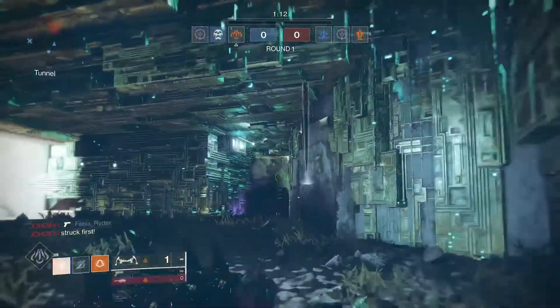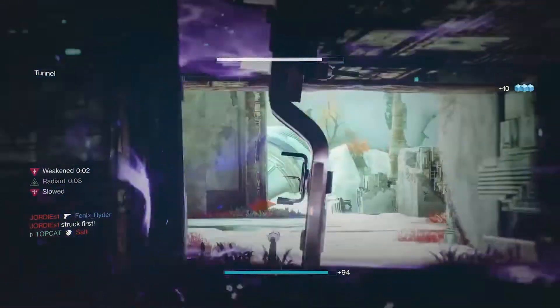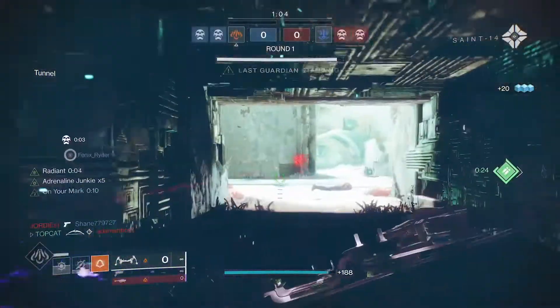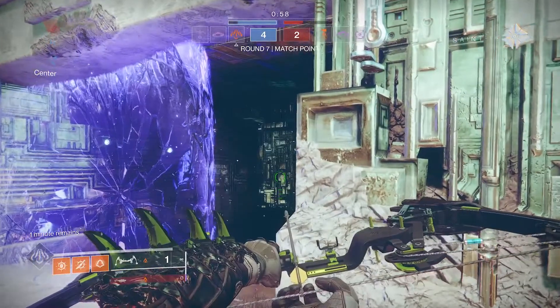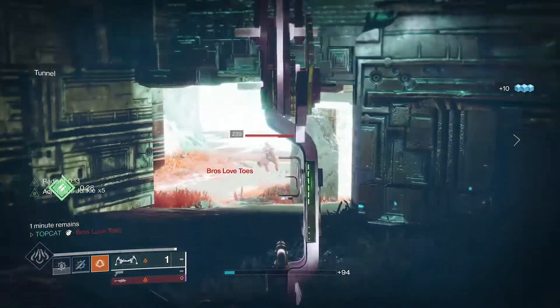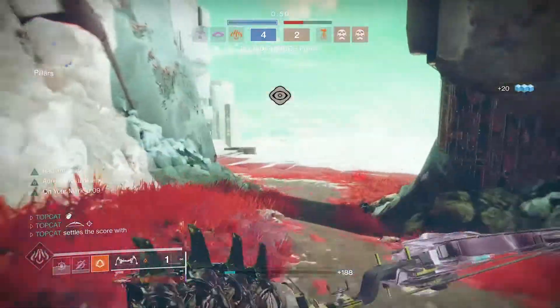Because once you've got Adrenaline Junkie times five up and running, you feel a lot more competent with the bow. Normally it's like you've got to peek twice to get the kill - now you just get to peek around the corner and get that one shot off, and it feels so rewarding. You don't necessarily have to run the Young Ahamkara's Spine build to get this to work, but I found this the most efficient and reliable way to get that Adrenaline Junkie times five up and running.